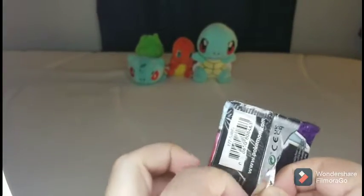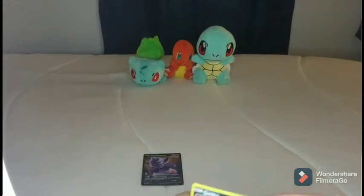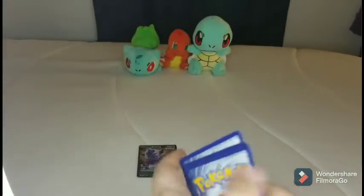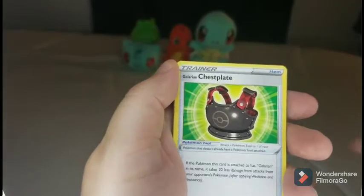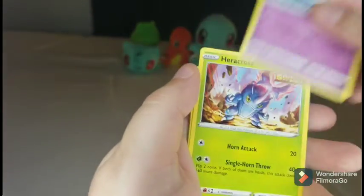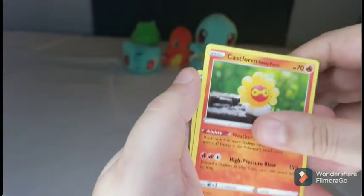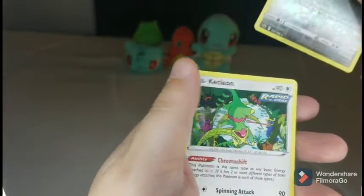Let's see this pack — it's the Moltres. Come on, let's try to hit one bird today — that'd be awesome, just asking for one. Energy, Thwackey, Peonia, Chest Plate, Qwilfish, Heracross — that's a cool card, like my favorite bug Pokémon — Castform, Spheal, a Viper, and a Kecleon.